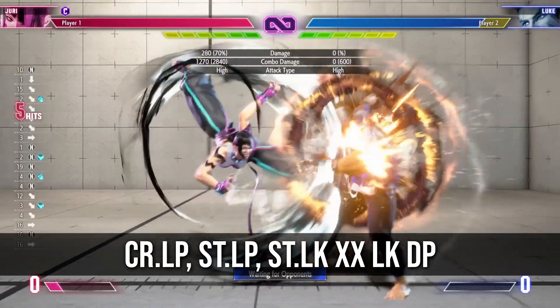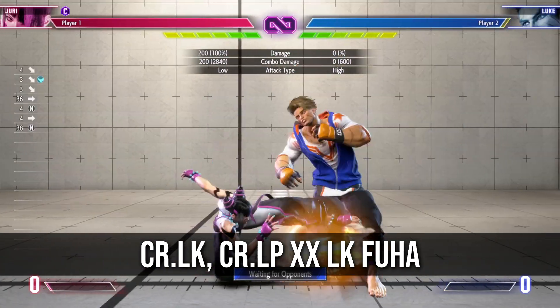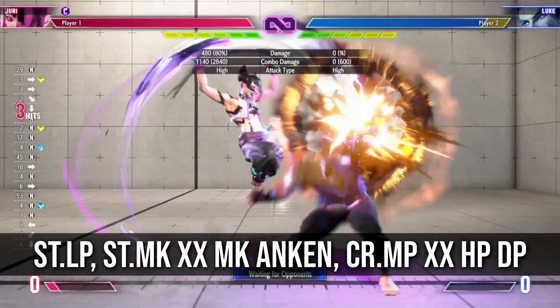Her light confirms are pretty basic, and heavy DP seems to link from pretty much any range in this game, which is nice. Juri's store management system is back, but it's a bit more lenient in SF6. You usually want to end your combos with heavy Fuha so you can combo into DP or other follow-ups.